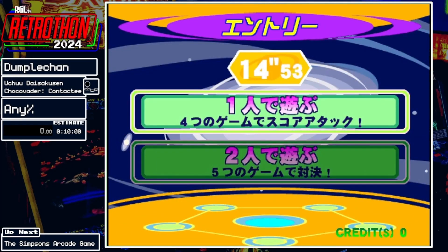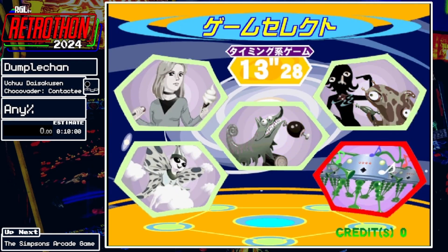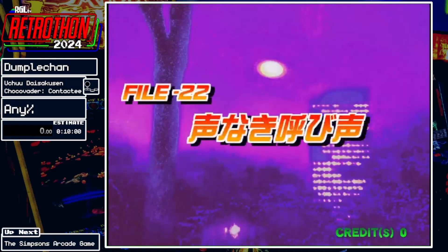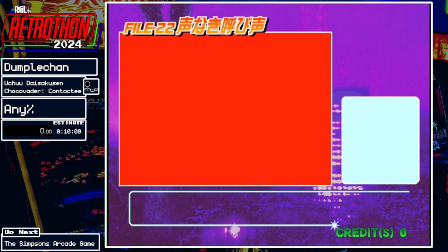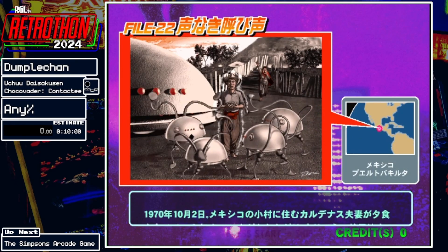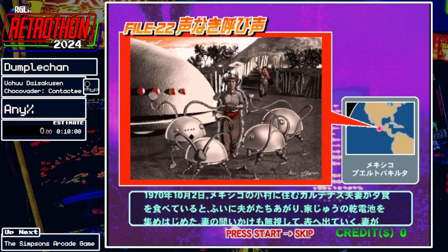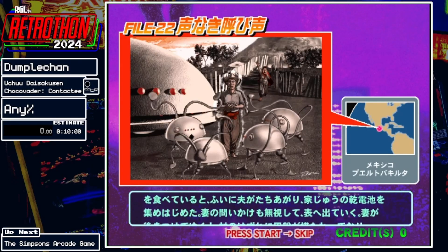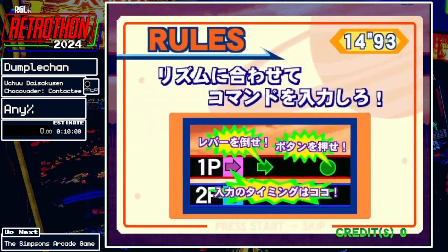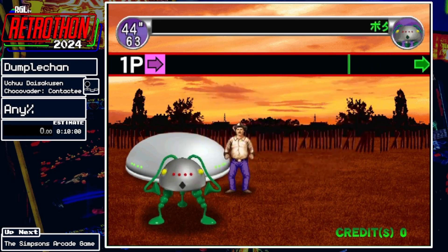So we are the aliens helping out with various contacts throughout history. The first minigame is one where we contact a farmer out of the sticks and we do some dancing. There are truly glorious cutscenes going into each level. So this is basically Dance Dance Revolution with aliens, and this fella with the cowboy hat is going to dance along with us.